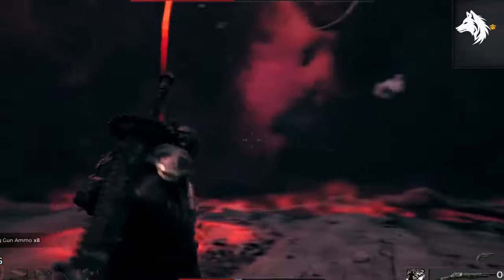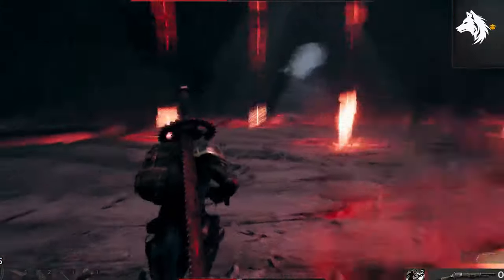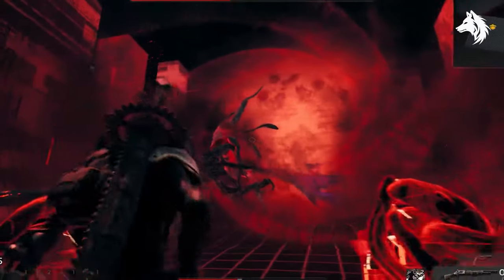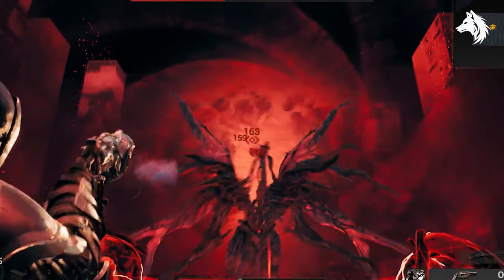To add the Alpha Omega to your collection you'll need to overcome Annihilation, the formidable final boss in Remnant 2. While this encounter presents a significant challenge, the reward is the Forgotten Memory item and you can take this to McCabe who can use it to craft Alpha Omega for you.